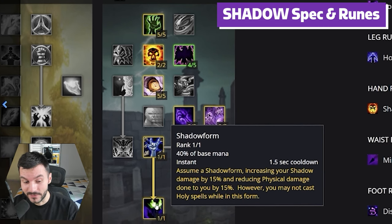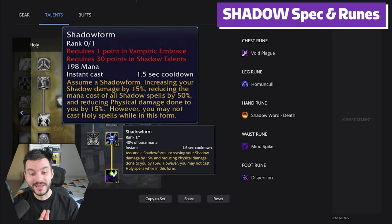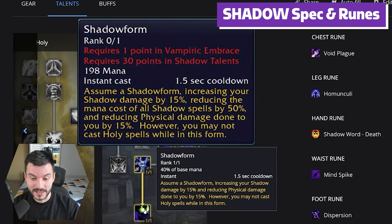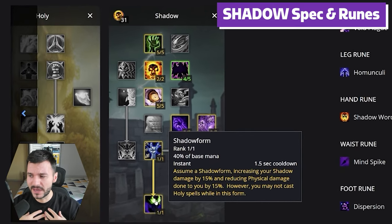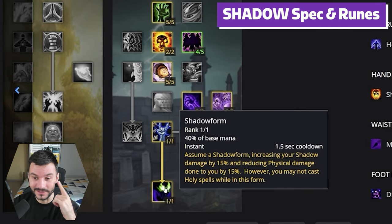However, I've seen something recently — I'm not sure if it's going to go live, but apparently there's going to be a way to modify your Shadow Form. This is the first time I've seen them modify a Shadow Form talent. Apparently the mana cost of all spells is going to be reduced by 50%. So if this is true, goodbye Shadow Priest mana problems. I'm going to feel bad for my Mage — I'll have more mana problems with my Mage than a Shadow Priest. I'm looking forward to seeing how this turns out.